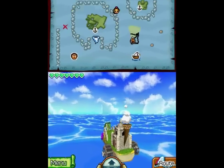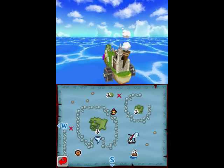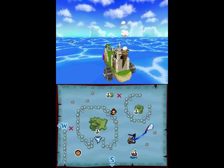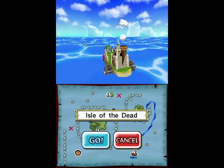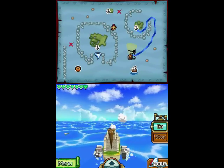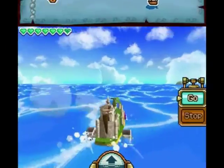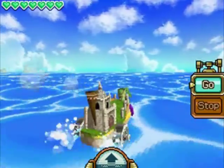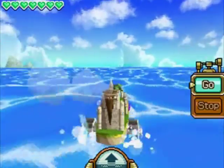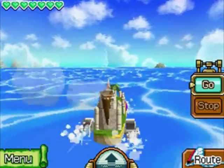Hey everyone, this is Lucky7DX. Welcome back to Let's Play The Legend of Zelda Phantom Hourglass. In the last episode, we took on Maze Island, explored the northeastern sea — it took us forever and a half — and we also discovered we can't make it to the Isle of the Ruins. So we're heading to the Isle of the Dead instead to find some clues. We actually have quite a bit of things to do before we can get the third and final one.